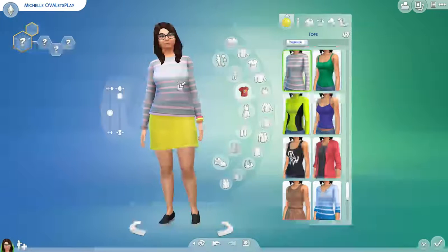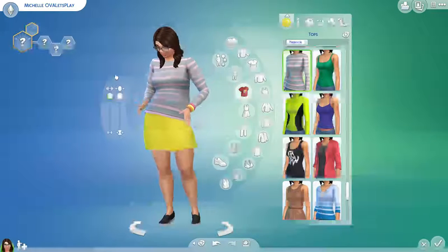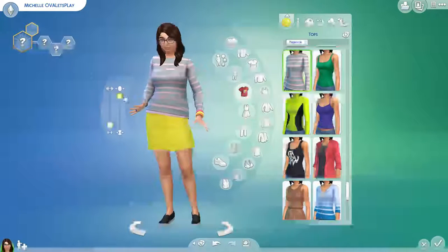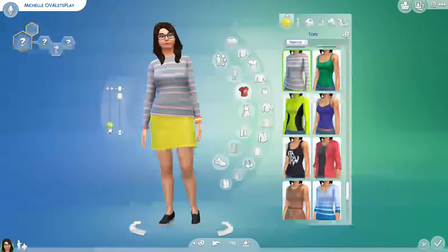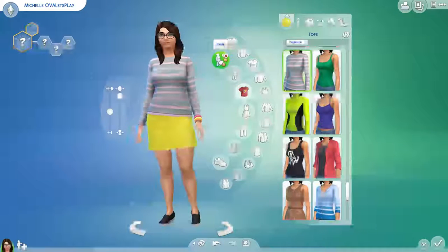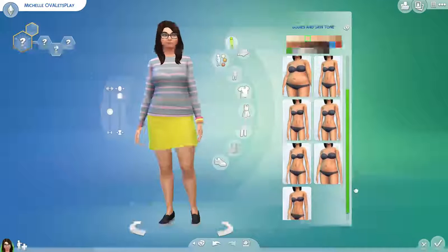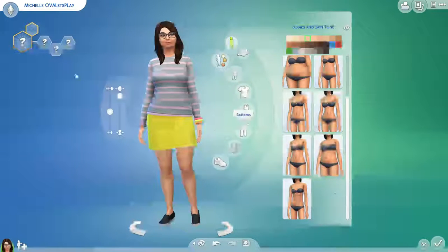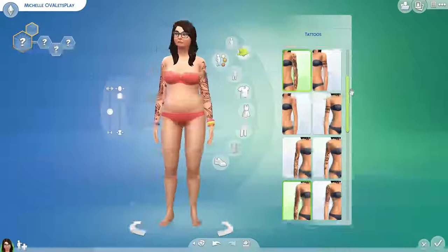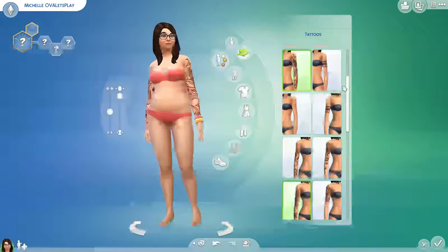So let's change her shirt. She's feeling herself! So we've got the body down. I do have tattoos - ooh. She looks better than me when she doesn't have her clothes on though. I'm kidding - well, I'm kind of kidding.